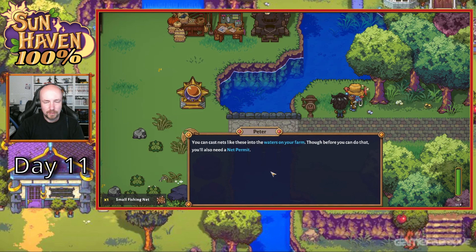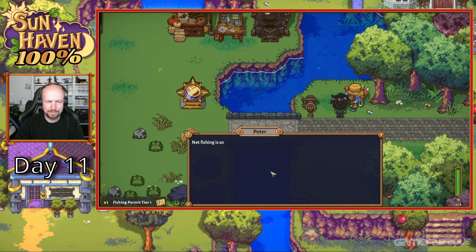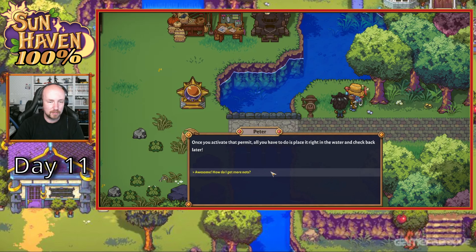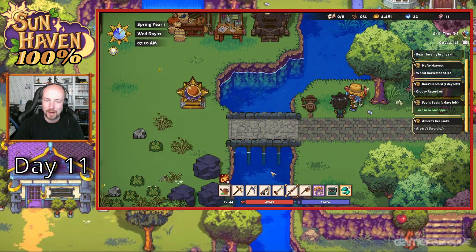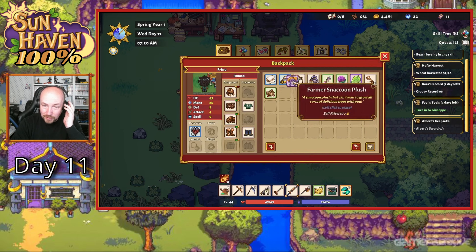It's a small fishing net. This will catch fish for you even when you're not out. You can cast the nets on your farm. Before you can do that, you also need a permit - I've brought one with you. Net fishing is so effective that it has to be regulated to make sure no one is over fishing. Once you have that permit, all you have to do is place it right in the water and check back later. You can stop at my shop if you ever want more nets, and I also sell permit upgrades. Just remember, you can only use nets on your farm. Good luck with your angling.